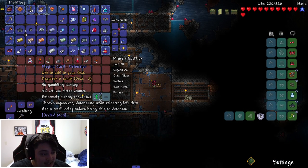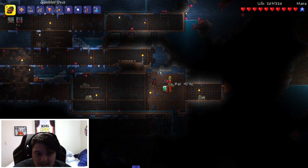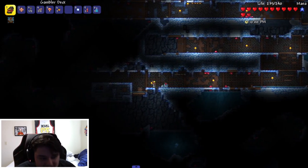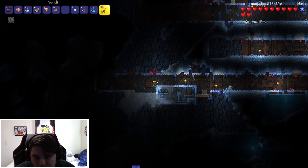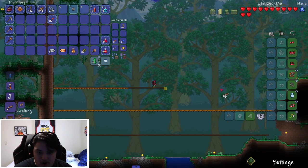New card alert — Playing Card: 50 gambling damage, throws explosives detonating upon release, left click has a small delay before firing. Oh my god, we've been needing a new card — that might be perfect. If you could time travel, what would you do? I would have dinner with Jay-Z. I'd be mad as hell if I spawned with a name like Herbert.